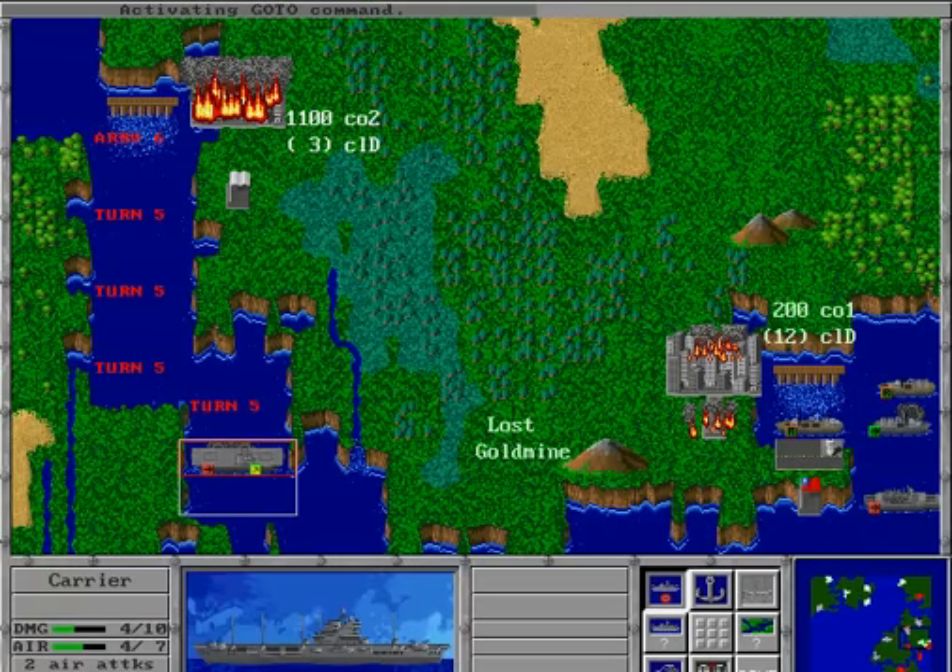Having thrown that large bouquet of roses at The Grandest Fleet, I do have one complaint. There's no intelligence element to this game. When you face the computer, the only way to scout his movements is to scroll around the entire map once its turn is finished. I'm not asking for complete intelligence reports, but it would be nice if you could call up the last known locations of your opponent's ships.